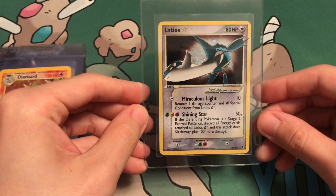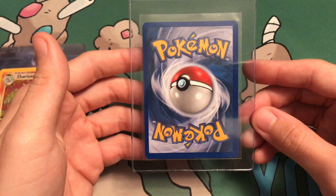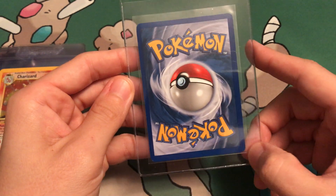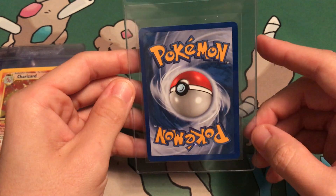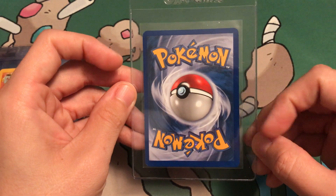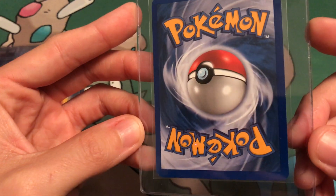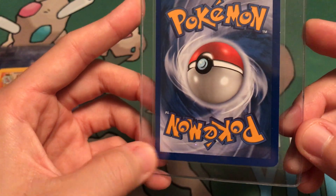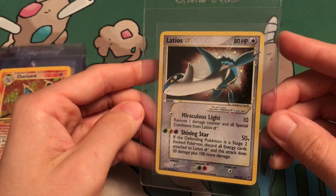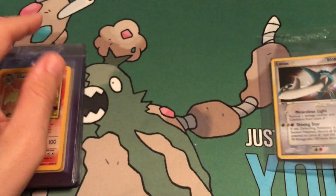Off the top, we got a Latios Gold Star. Very beautiful card. However, it is off-centered, and it does have a little nick right here and maybe another nick over here somewhere. But other than that, I'm hoping and looking at this card to get an 8. With an 8, I am very happy. Look at that swirl up there — that's beautiful.